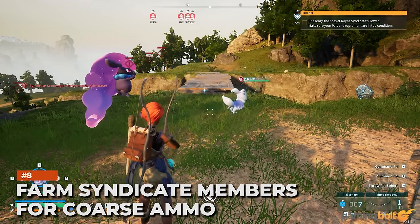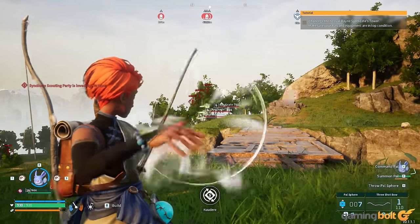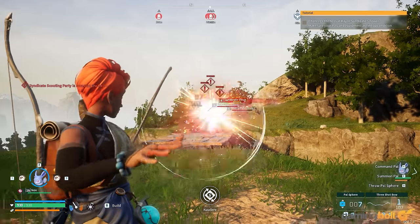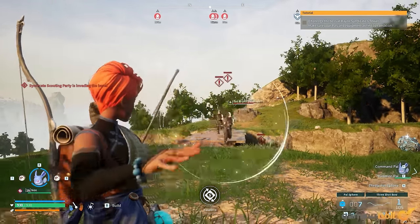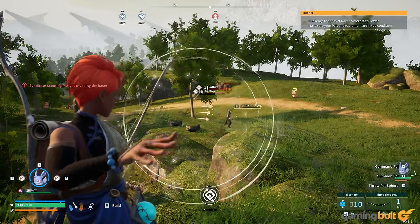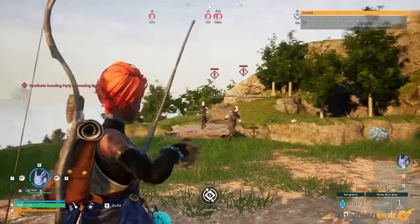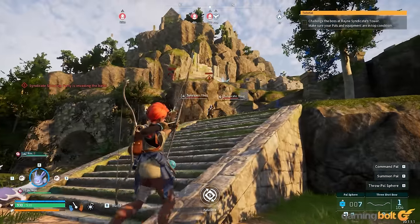Farm Syndicate Members for Coarse Ammo. Throughout the archipelagos, you'll encounter members of human factions like the Rain Syndicate and Free Pal Alliance. If you want ammo for your bows, the latter is worth pursuing, but farming the Syndicate is worth doing, especially when unlocking the makeshift handgun, your first firearm. Depending on the Syndicate type, they'll drop coarse ammo for the weapon, along with other ammo types, but you won't unlock those weapons till significantly later. Syndicate members can be found in camps throughout the open world — look for the smoke trails and dungeons.